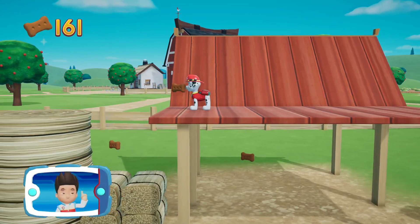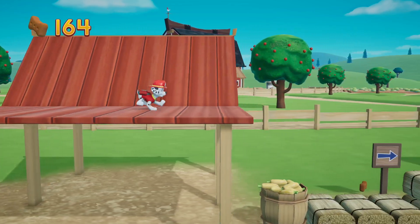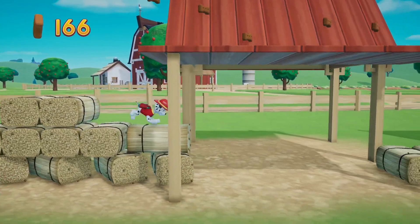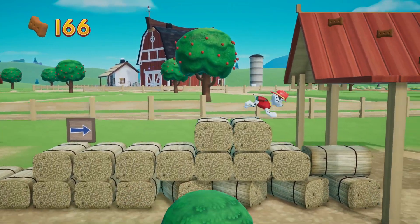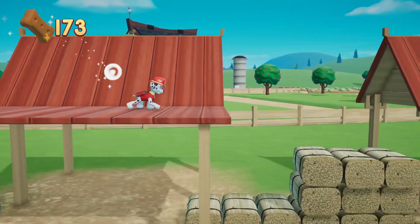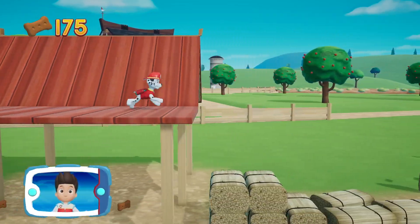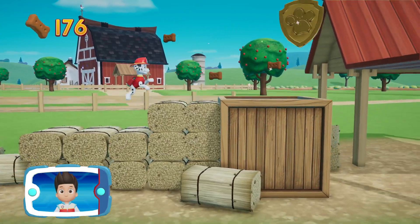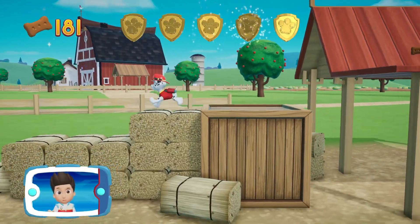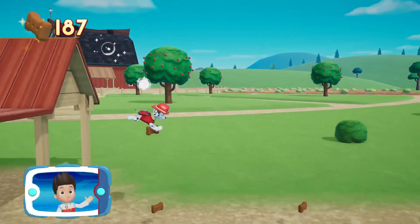Collect all the pup treats you find to earn pup treat awards when we get back to the lookout! I'm detecting a golden paw print somewhere nearby! You've got the golden paw print! Keep collecting pup treats whenever you find them!